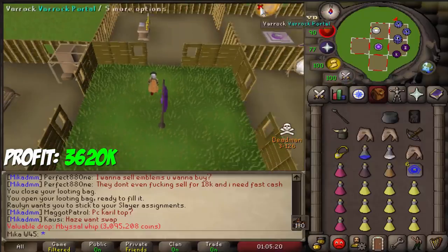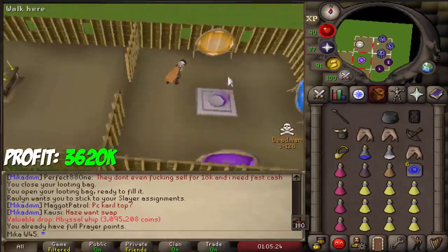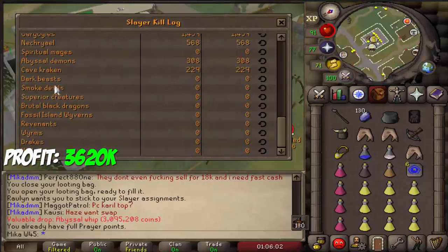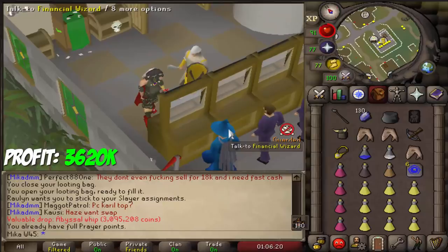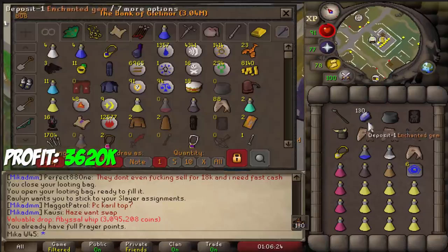With that beautiful whip, I'm super happy. As for the kill count, we've killed 300 abyssal demons, so we are about 200 under the drop rate — I think it's 1 in 512 for the whip. So we got lucky. I once went 1,800 dry for a whip on original Deadman mode tournaments, so this is very nice to see.